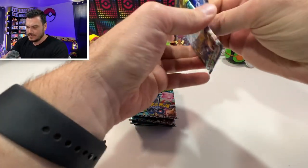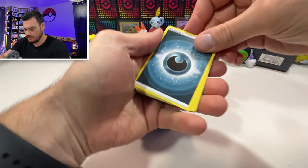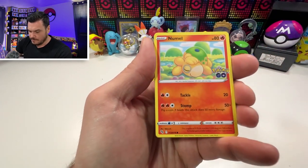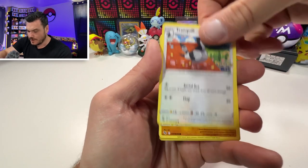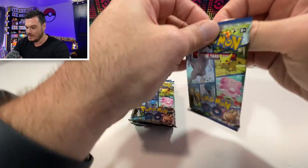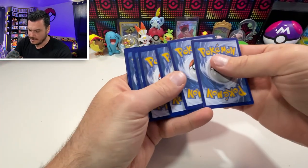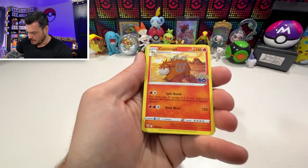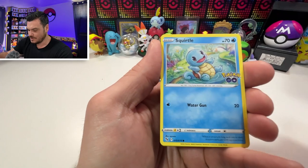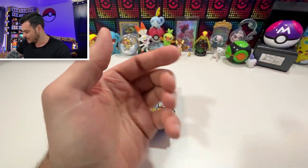Here we go with the ETB packs. I'm a simple man with this one — just looking for a couple cards. We'll see how it pans out for me. Steel X with that big ol' grin, Eevee, Numel, Alolan Raticate, Tranquil, Larvitar, Wartortle, and a Lapras Holographic. Lapras — one of my favorite Pokemon. One of the most exciting times I had with Pokemon Go — there's that Melmetal V that I was looking for. Perfect, very nice.